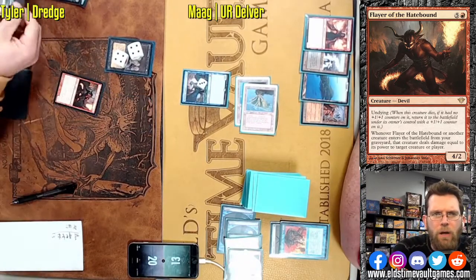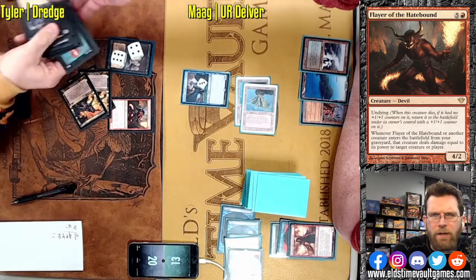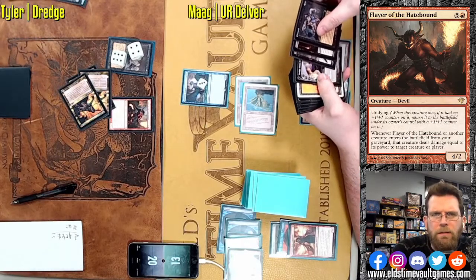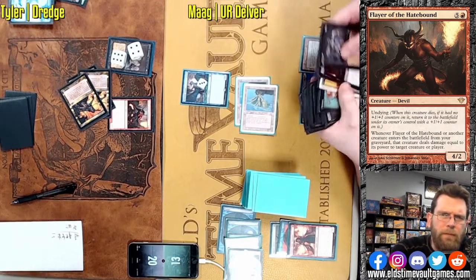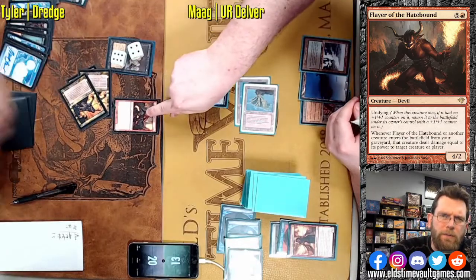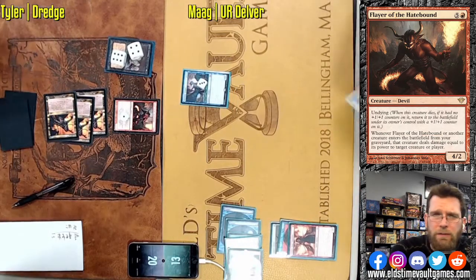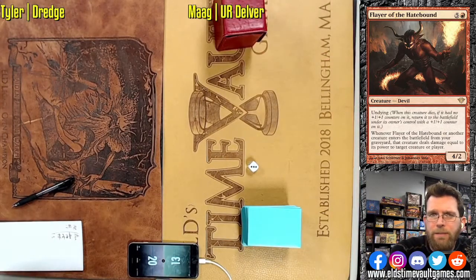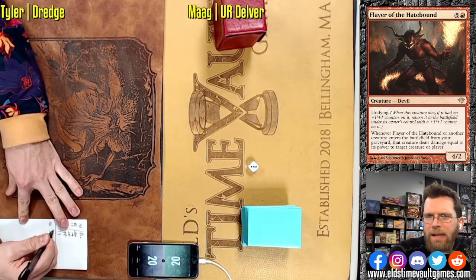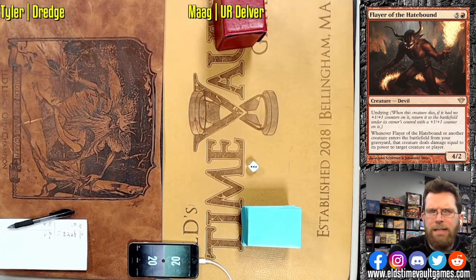This deck really hasn't been touched in so long. I don't think people have really considered Thassa's Oracle in it very much — I'm curious if anybody's running it. We see Flayer brought back, and then the Prized Amalgams as well. Flayer could be somewhat useful to Dread Return into even if you haven't milled out your entire library, though I'm not sure how relevant that is. You can do a tremendous amount of damage with Flayer and then bringing back a Golgari Grave Troll.